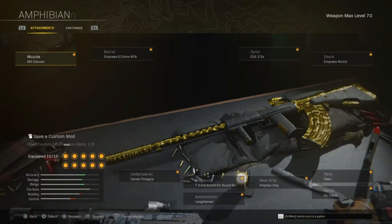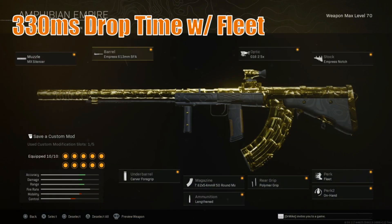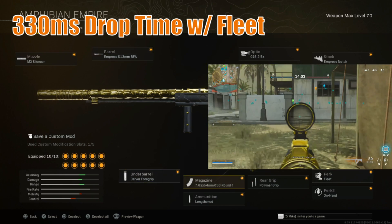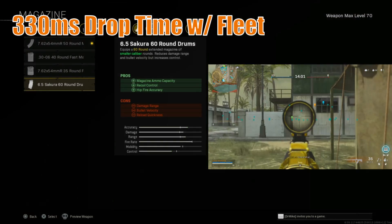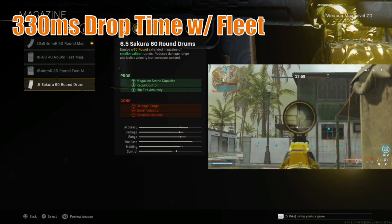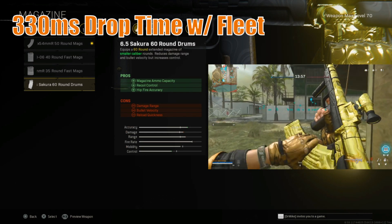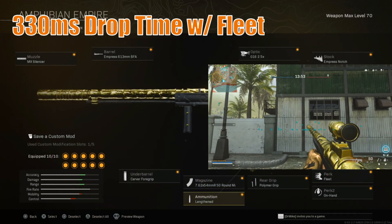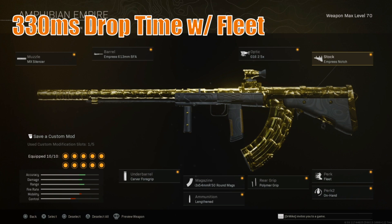Next up, the Nikita. We're running the MX Silencer, the Empress 613mm BFA Vero barrel, the Carter Foregrip, and the 50 round mag — you could also run the 60 round, though you'll lose one meter of damage range and get a little less bullet velocity. Lengthened, Polymer Grip, Fleet, On Hand, Empress Notch, and whatever side you prefer — I like the G16 on this one.